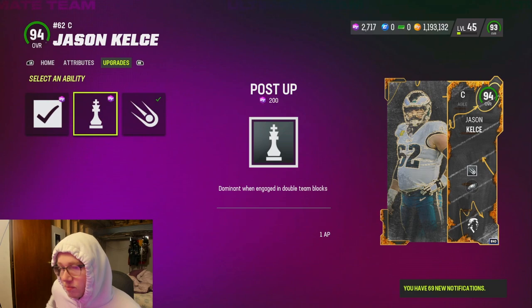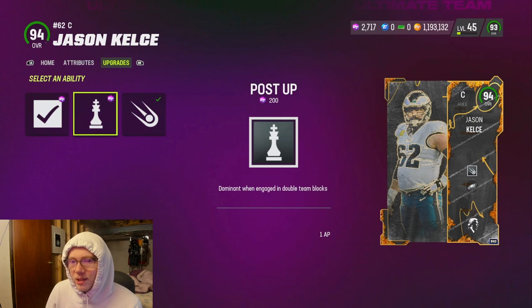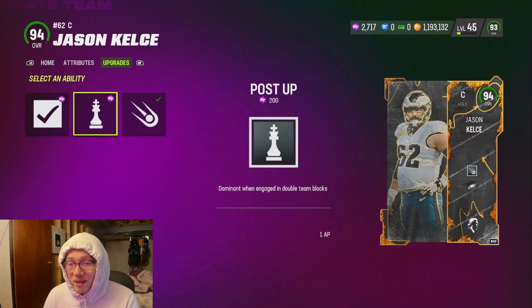Another ability for your offensive linemen is Post-Up. Post-Up is really good — how it works is when your offensive lineman is in a double team block, they're actually going to do their job and block the defender, because in this game just because you double team a defender doesn't mean they will actually get blocked. This helps with both your run game and pass game, so it goes both ways. Put this on your left guard, right guard, or center — interior linemen. There are a lot of guys that get it for one AP.